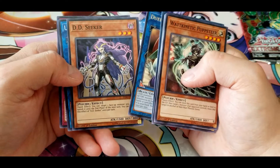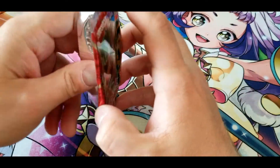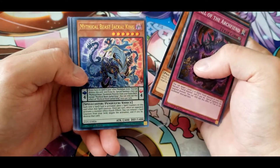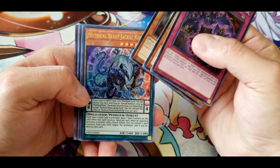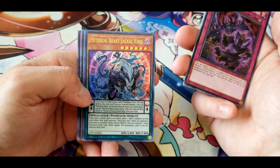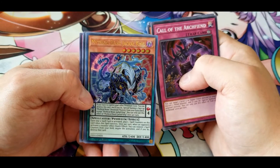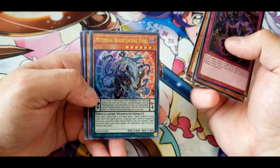Do Little Chimera, DD Seeker, Underclock Taker, Ghost Trick Renovation — and last pack. Another Call of the Archfiend, Tindangle Angel, Watt Kinetic Puppeteer. Mythical Beast King Jackal — hard work on him, kind of reminds me of the guardian of the forest from the webcomic Gunnerkrigg Court — very much the same sort of crazy dog look.